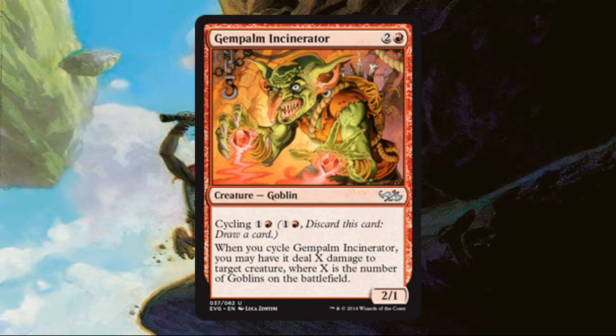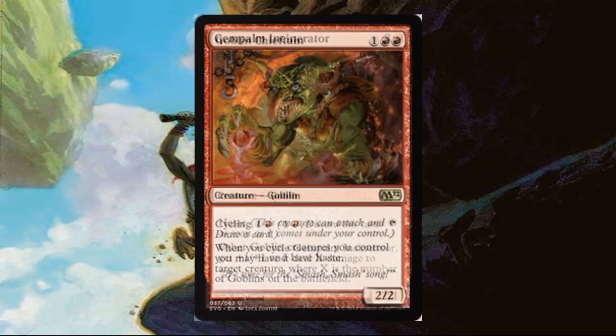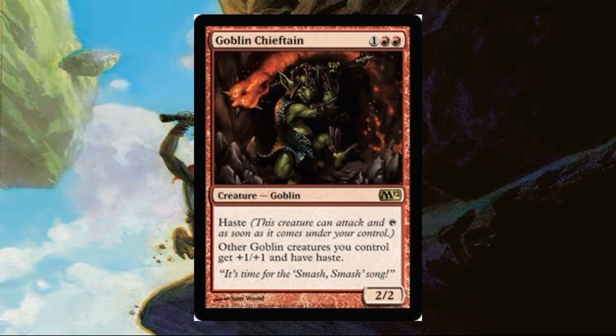Gem Palm Incinerator — with enough setup this can be a very powerful card. Next we have Goblin Chieftain, the lord for the deck. It would have been nice to see Goblin King, but this deck doesn't really make sense with Goblin King because these Goblins aren't trying to mountain walk. The haste from Goblin Chieftain is actually much better in this situation, especially playing against the Merfolk deck. And if you don't have ways to turn their islands into mountains, Goblin King wouldn't be great. It's a $4 or $5 card that sees play in both Legacy and Modern Goblin decks.